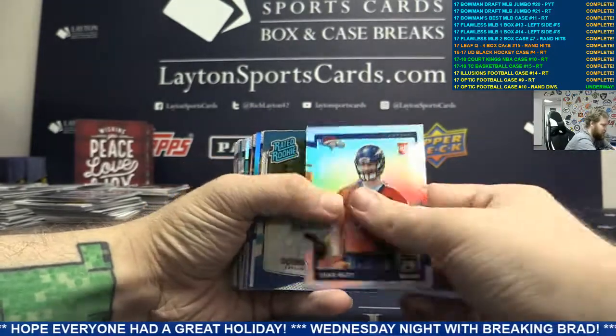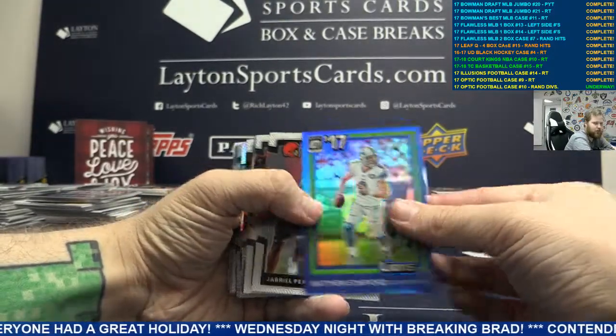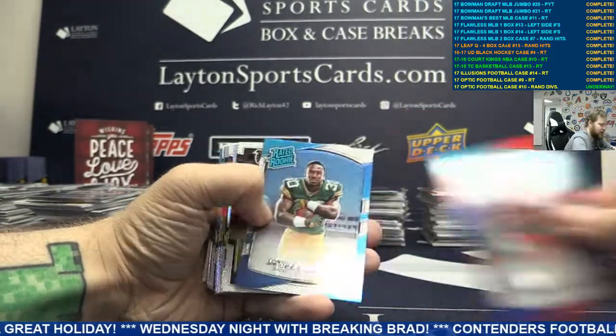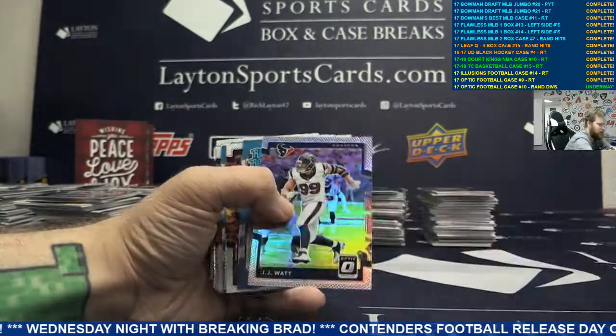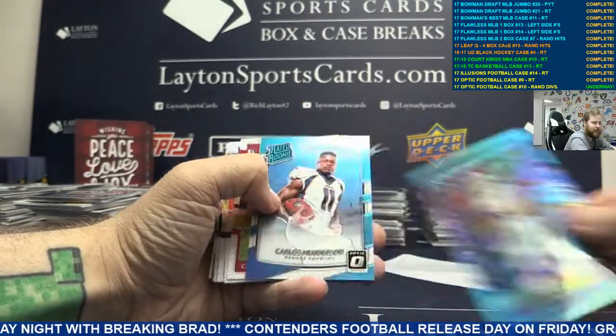Silver Jake Butt. Blue Matt Stafford, Detroit. Got a red Jeremia McNichols. And a silver rookie insert Mike Williams. Silver J.J. Watt, Houston. Light Blue Dak Prescott, Dallas.